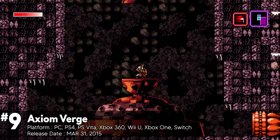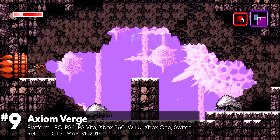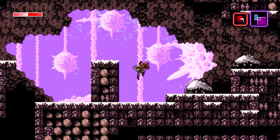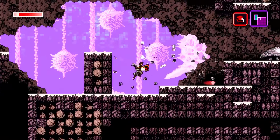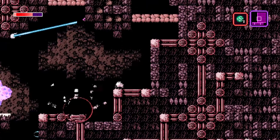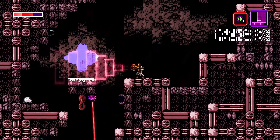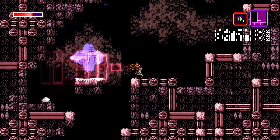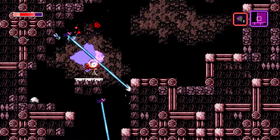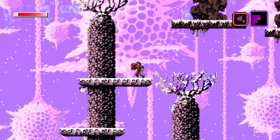Axiom Verge is a game hailed for its innovative design that takes classic gaming concepts and elevates them to new heights, leaving a lasting impression. The game starts with Trace, a scientist caught in an experiment gone wrong, awakening in Sudra after a lab explosion. The story unfolds with twists and turns, supported by deep lore revealed through hidden documents scattered across the world. The gameplay is diverse, with a variety of weapons and abilities that allow players to explore and progress. The game's sound design is also noteworthy, with great music and sound effects that enhance the sci-fi atmosphere.